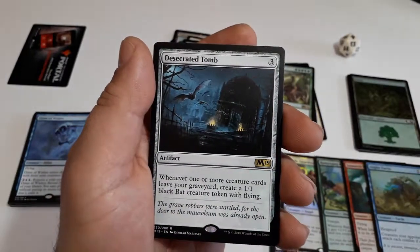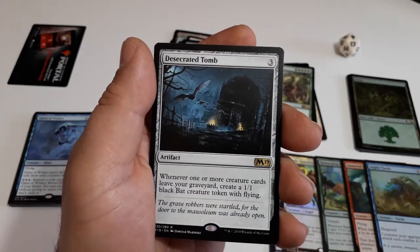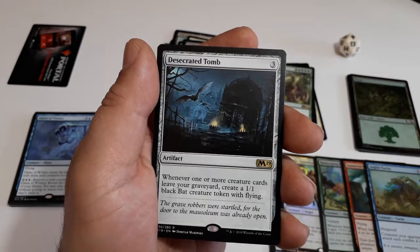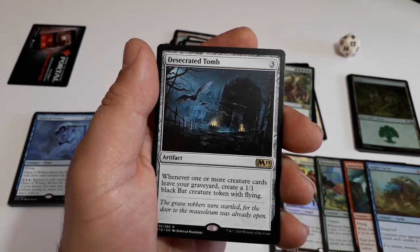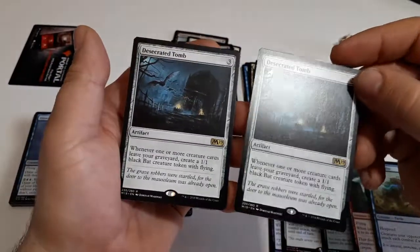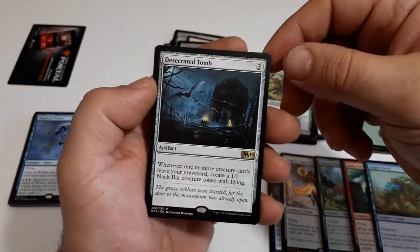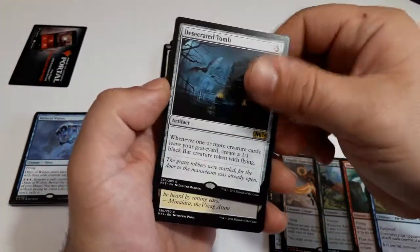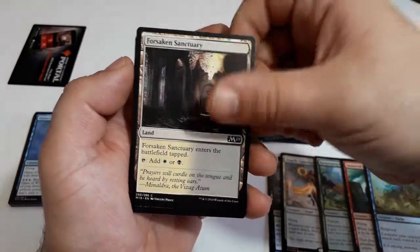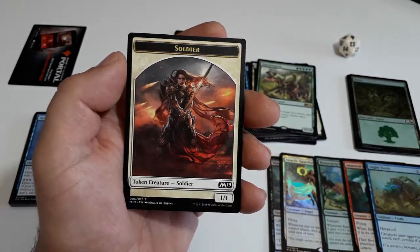And our rare: Desecrated Tomb, three drops. Whenever one or more creature cards leave your graveyard, create a 1/1 black Bat creature token with flying. This is crazy — we got the same two rares in this pack, strange. And we get Forsaken Sanctuary, a dual land, and another Soldier token creature 1/1.